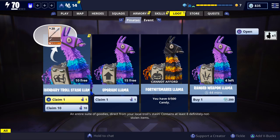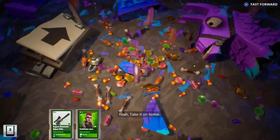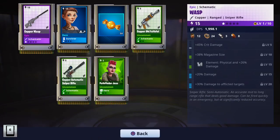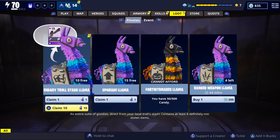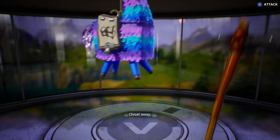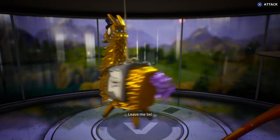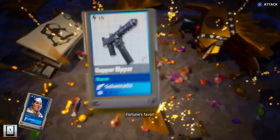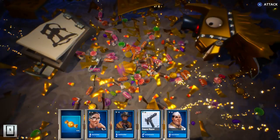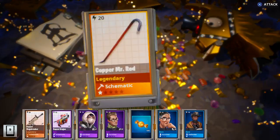Let's go ahead and open these llamas - let's do the direct armor upgrade first. We got some candy there, not too bad. Now let's do one of the legendary troll stash llamas. We got a Ripper, a Defender, 500 candy, a Copper Dragon, and we got another Siegebreaker - nice.